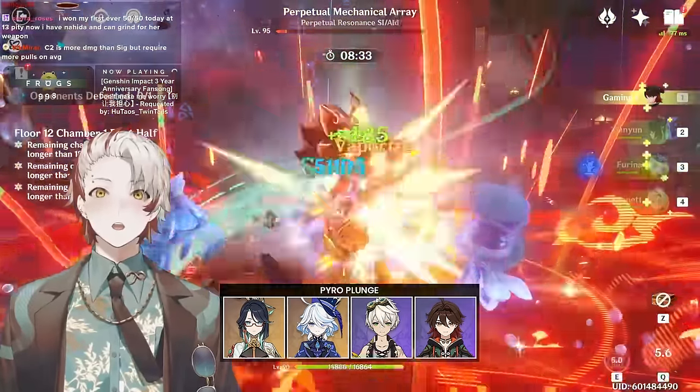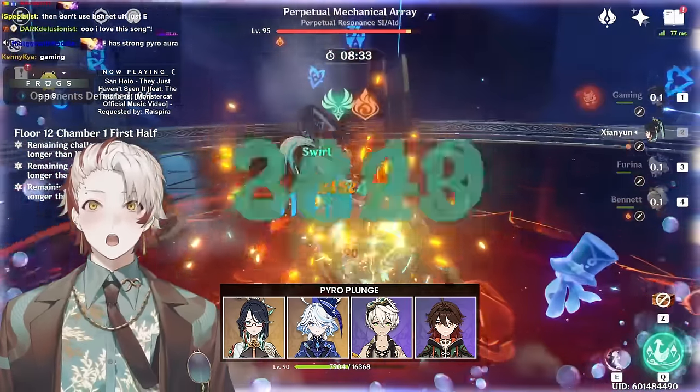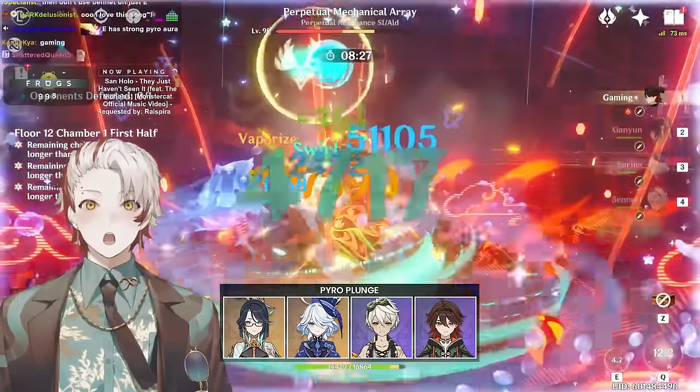One of the pyro plunge DPS comps that deserves a specific mention revolves around our newest 4-star pyro claymore user, Gaming. At C6, this character does an absolutely ridiculous amount of damage. His team comp follows the same setup as your typical pyro DPS involving Xianyun, Furina, and Bennett. His damage rotation is simpler than other characters because his plunge attack isn't a true plunge attack and isn't burdened down by animation lag, but he still gains all the benefits of a huge multiplier as well as constant vapes on the plunge attacks, and the damage counts as plunge attack damage. This 4-star at C6 is so strong it rivals competitive pyro DPSers such as Hu Tao under their optimal team setups. At C0, his damage falls off significantly.